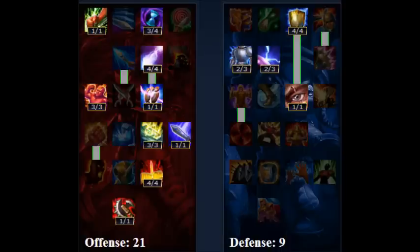Nothing in utility, but Defense 9 and Offense 21. You're gonna want to put a little bit of points in defense just so he has a little defense, because he pretty much has none. And in offense 21, so his attack is really high.